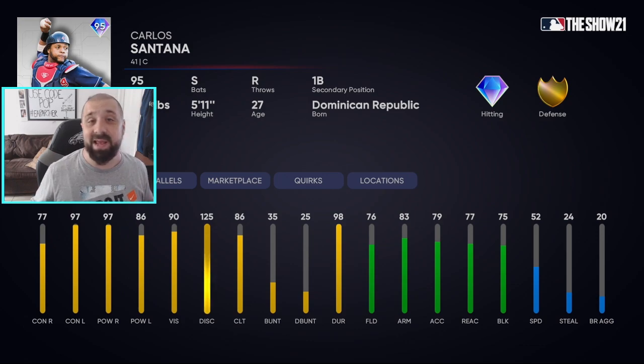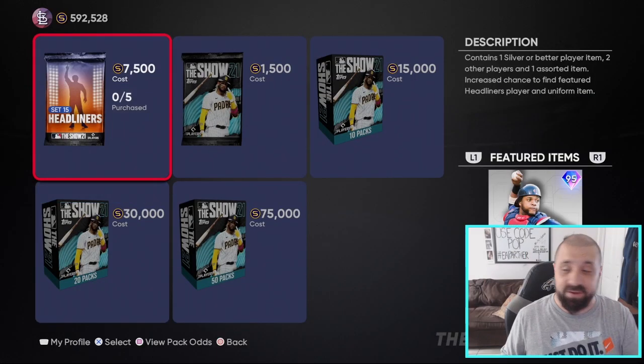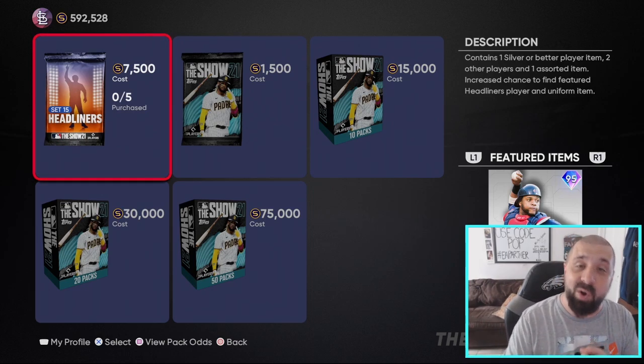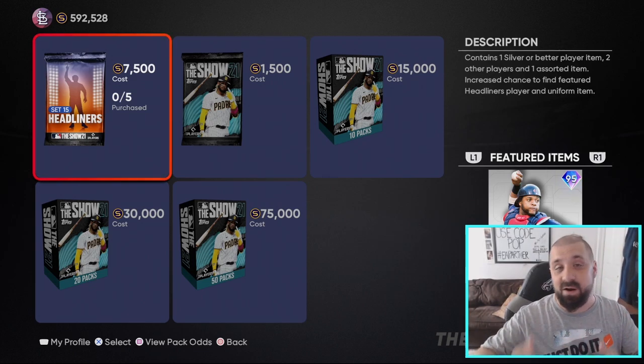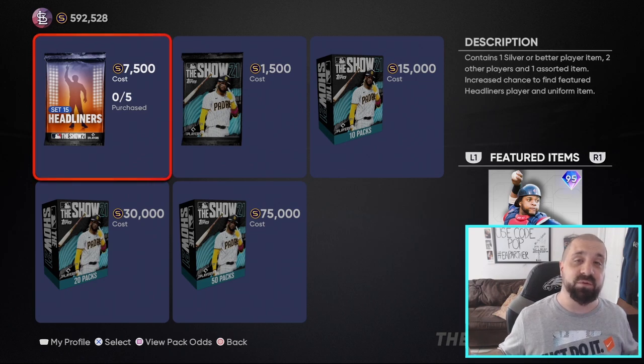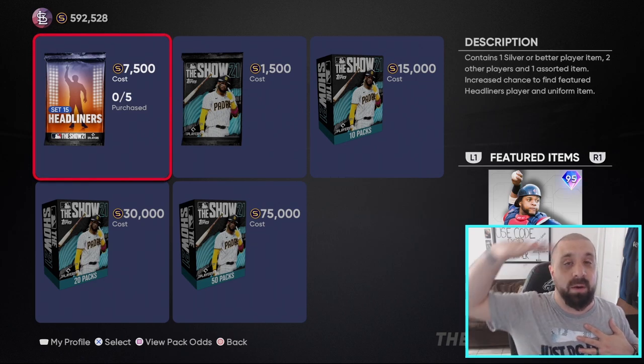That's pretty much it for the content. Start with the moments, then as you collect those cards and get those Tops Now packs, move over and knock out those missions and you'll have that Marcus Simien in no time. We're going to start our grind right now — thank you guys for tuning in, my name is Popular Stranger, peace.